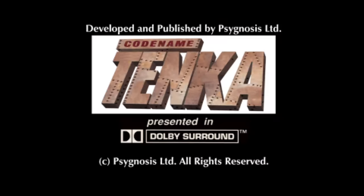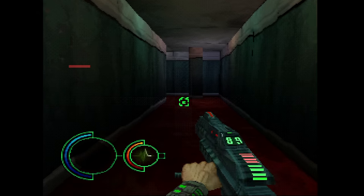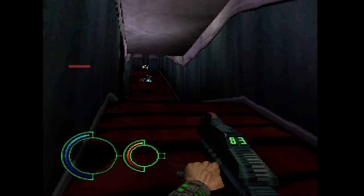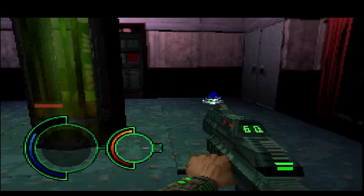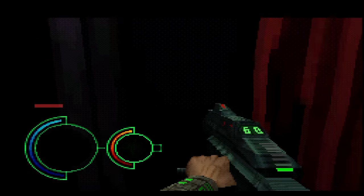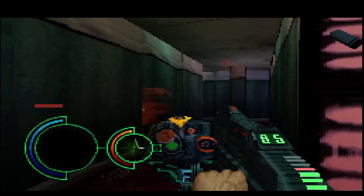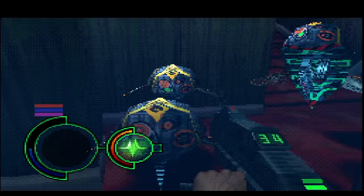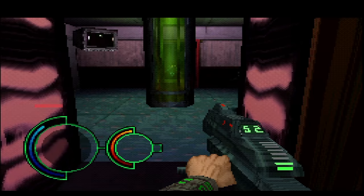This is Codename Tanka from Psygnosis, a first-person shooter with some good music. Sadly, it doesn't allow for analog controls — if you want to look up or down, you do this with the L1 and L2 buttons. This one has a widescreen mode in the options screen which letterboxes the image. You can then zoom this in to fit your 16x9 widescreen TV, more or less, though it's still a bit letterboxed even when zoomed in. Unfortunately, the field of view doesn't increase; instead, some of the bottom and a lot of the top are cropped out. I think I prefer to play this one in normal mode rather than in widescreen.